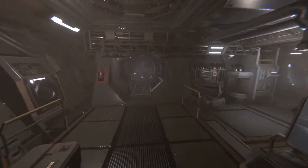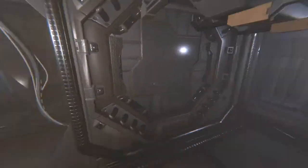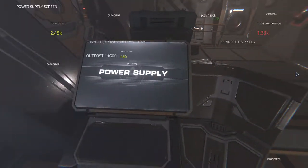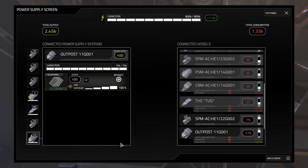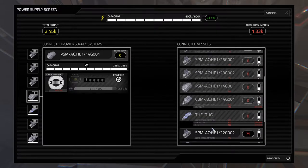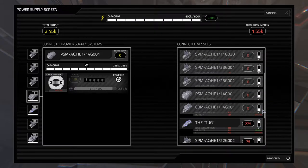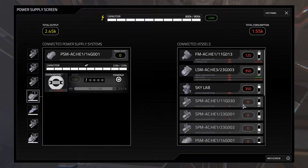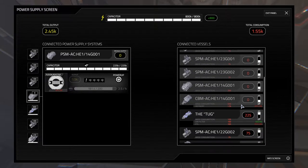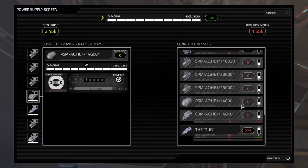Hey everybody, it's BC here, welcome to another episode of Hellion. Last episode we did some upgrades - got a tier 4 detonator and a tier 4 catalyst, and that tier 4 catalyst is doing great. Look at the power output on that - 800 watts, it's amazing. I'm currently generating two and a half grand right now and the power supply is actually turned off, so maybe we'll start turning some things on.